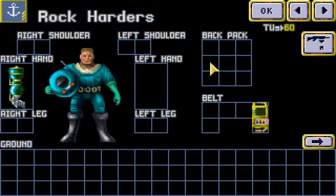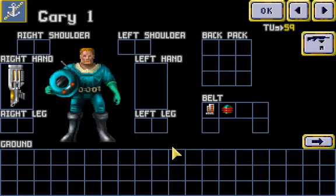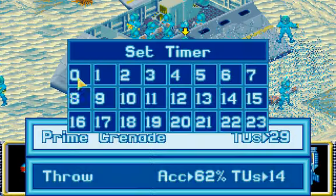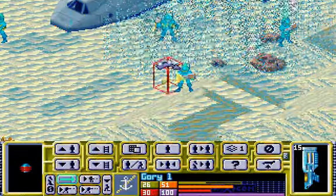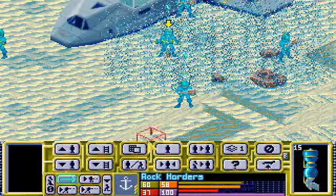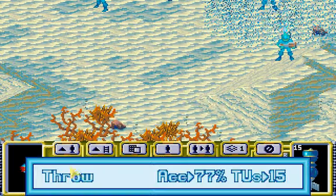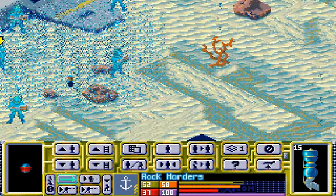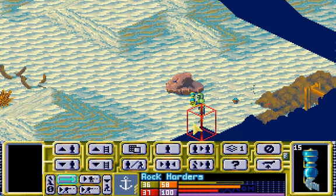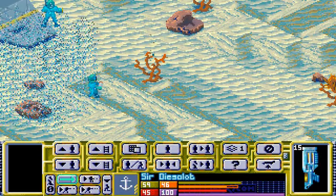Rock, you don't have a grenade anymore. Gary, prepare a grenade for Rock, and then Rock can throw it — simple as that. And that's a dead alien. He just doesn't know it yet.